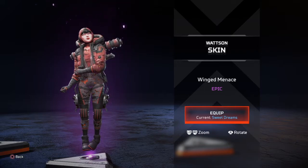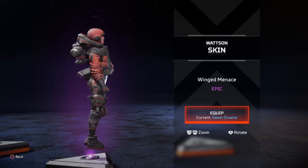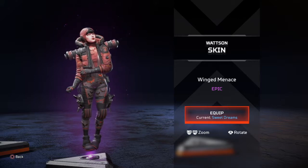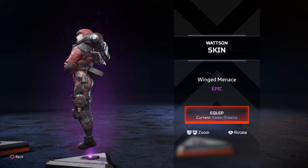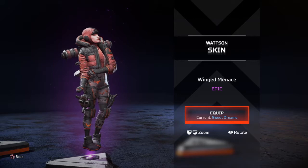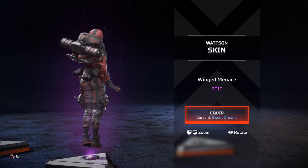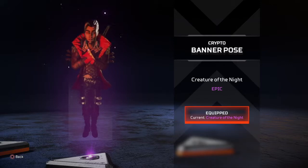The Winged Menace Watson skin is basically just Watson with black hair, mascara, lipstick, and a couple of Batman-looking symbols thrown on her. They didn't put too much effort into this skin. It is epic rarity but I felt like they could have done a little more, since she's a character a lot of people main. It's all right, but not one I'd want to run. I have Sweet Dreams equipped — that's my favorite skin for her. Thumbs down.